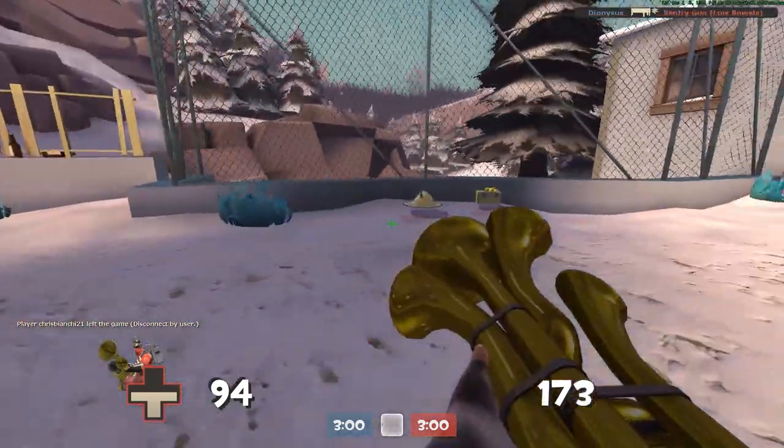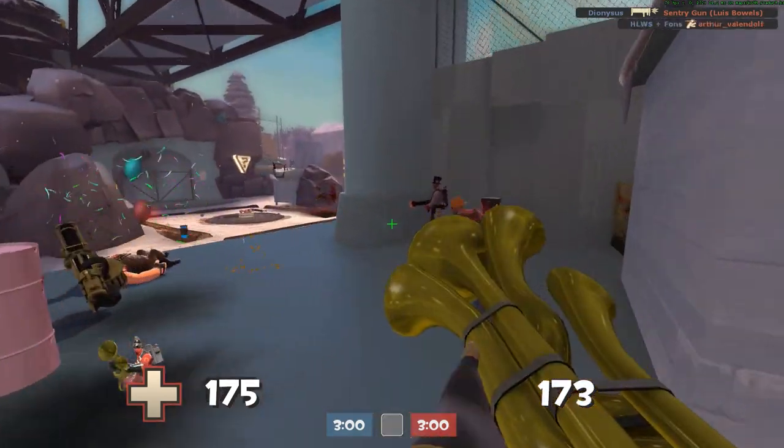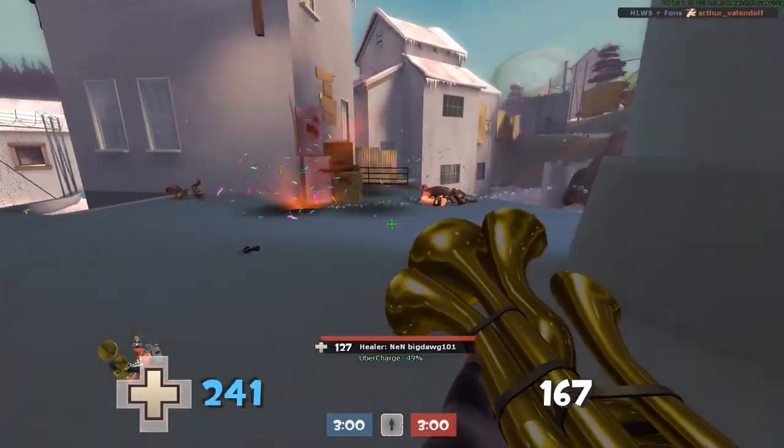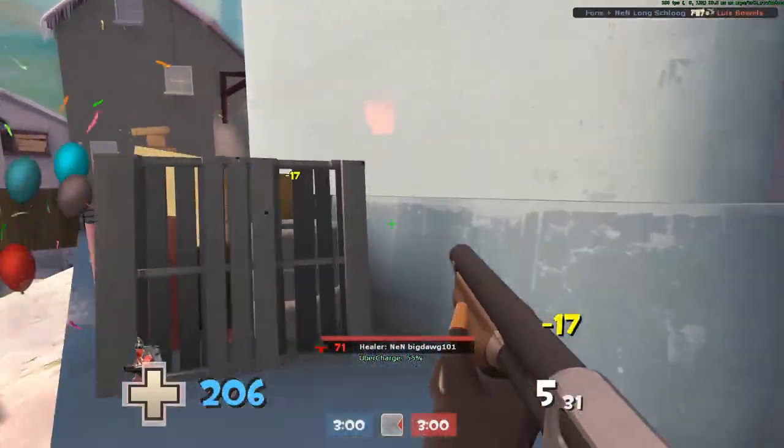Here's the cosmetic thing that came out during the 'Meet the Pyro' shenanigans — Pyromania as it's called. Here's the Rainblower. Same exact thing as the flamethrower — it's just cosmetic, you know, shooting rainbows and all that good stuff.